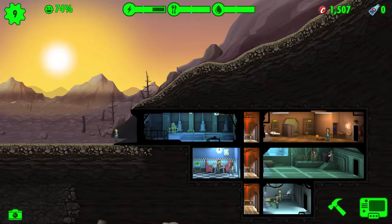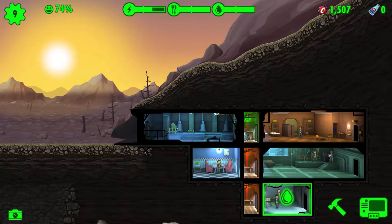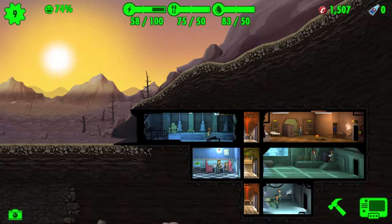How many dwellers have we got now — 10? Or 9? Wow, that guy is a weakling — he's hurt already, and it's only just gone out of the wasteland. We've got some more water but we don't really need it because we're full of water.